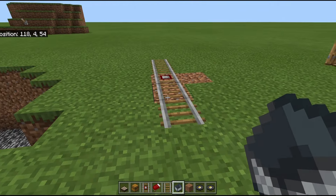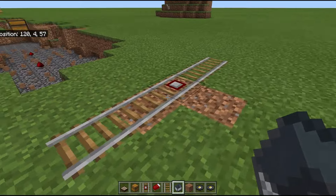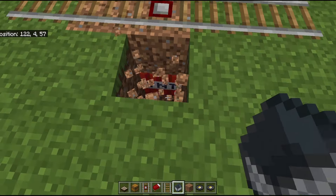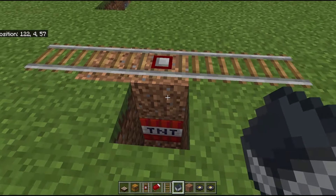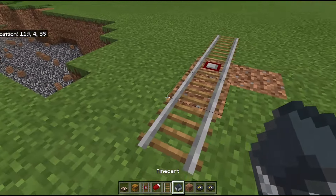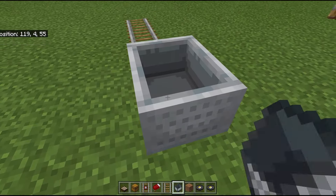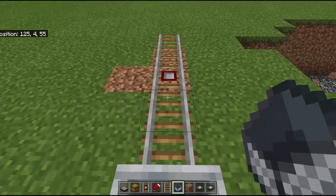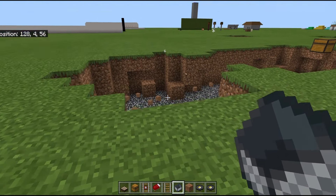The next one can be a little hard to set up. If we have a detector rail here, you don't actually need an observer, because the detector rail will send an input down to the TNT. If you put this in your friend's railroad and the mine cart goes over it, it will send a signal igniting the TNT.